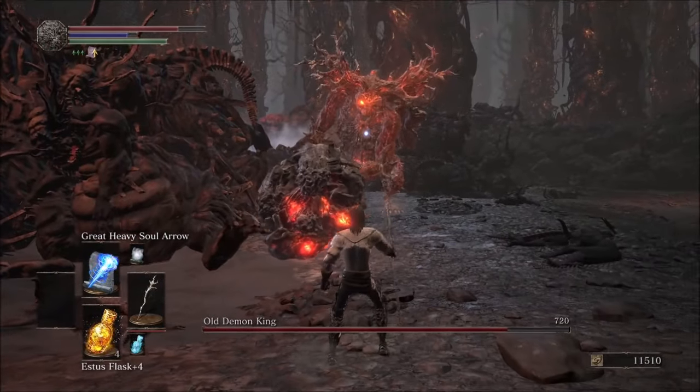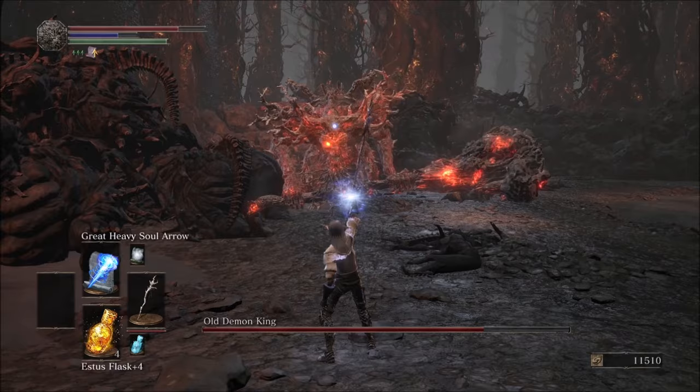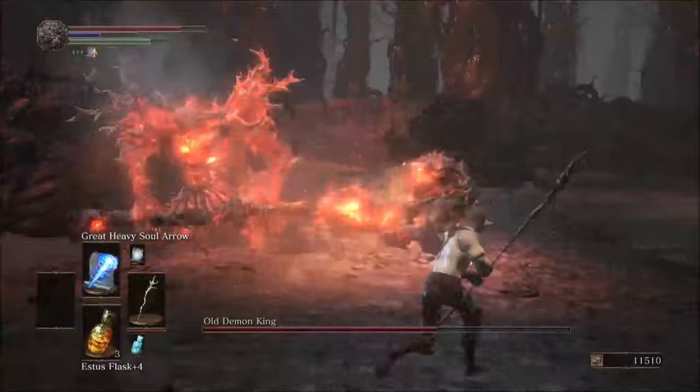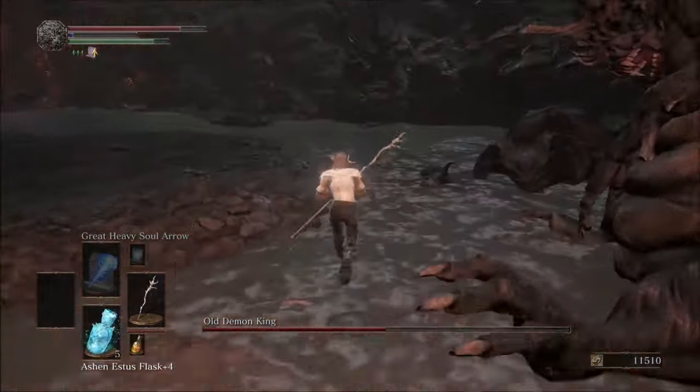The only problem was he trapped me in my own mist and almost killed me with it. The blue tearstone ring proved itself once again as the underdog. I didn't need the mist by any means — his attacks get a little too close to one-shotting me, so I did what any good mage would do and kept my distance, firing away until his lights went out.